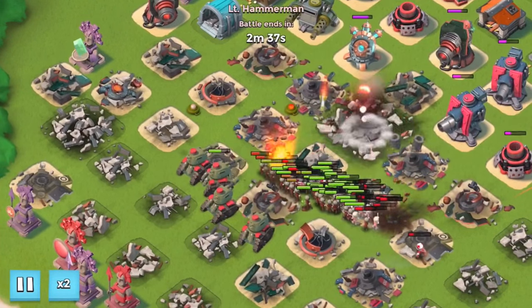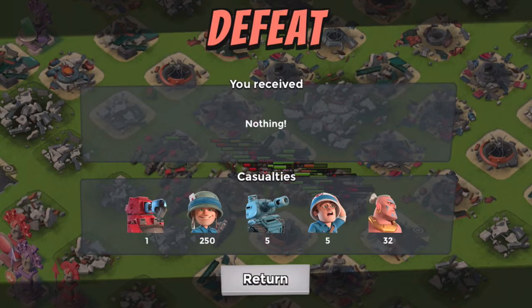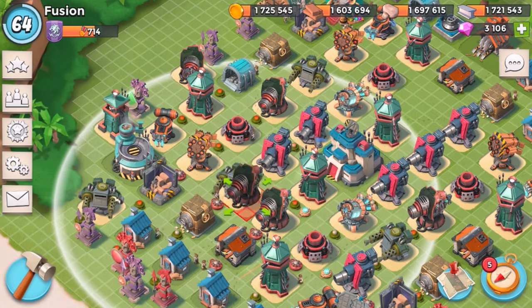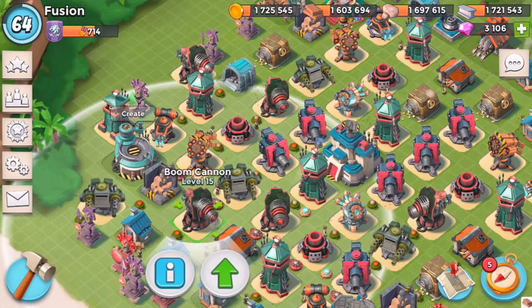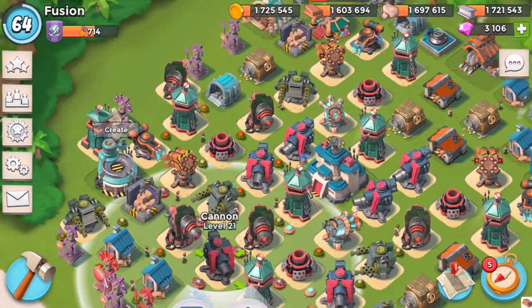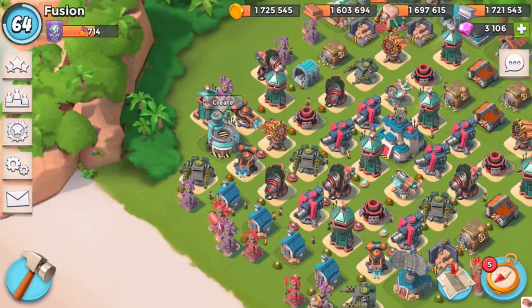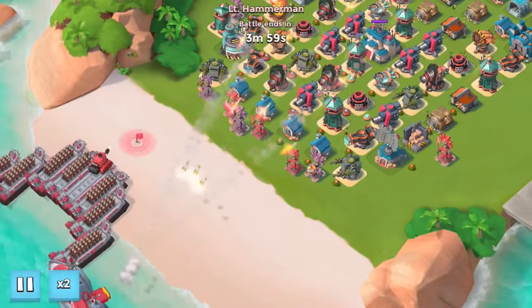That was a pretty good defense overall. I need to defeat the first wave before any others come in. That boom cannon was kind of pointless, so we're going to swap it with the gold storage — and then move all these useless buildings up front. That was two swaps and we have one more. We now have some splash on those riflemen. That was one loss — if we fail two more times, the challenge is over.